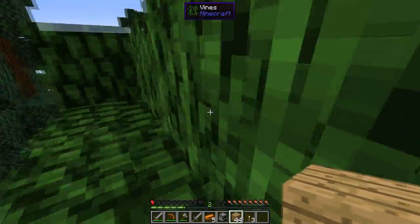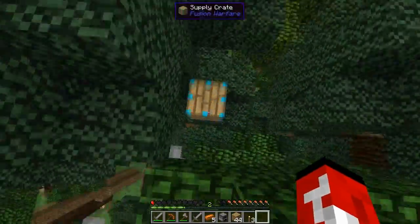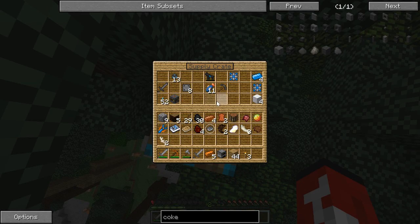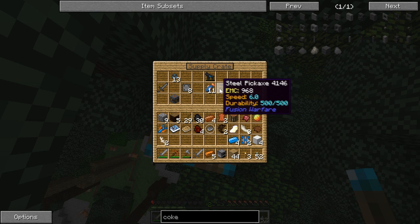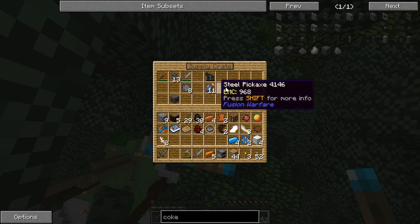Oh my god, I just wasted my wood right there. Here we go — we get to see what treasure awaits us after this journey. I can't wait to destroy this world because it's giving me hell right now. Supply crate — holy fuck!